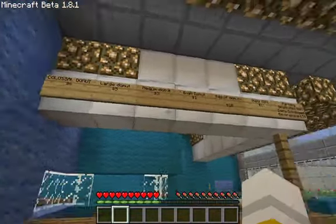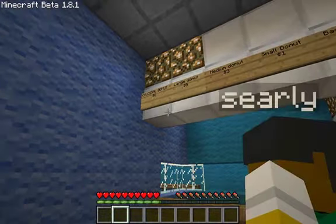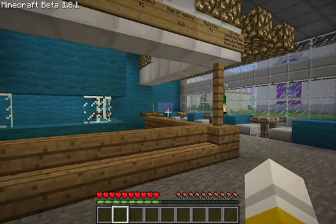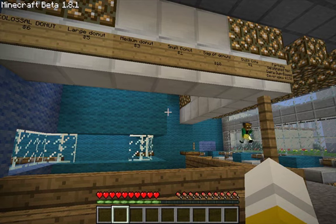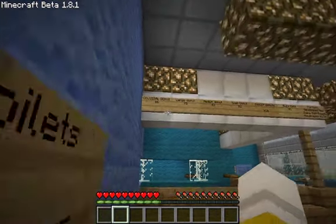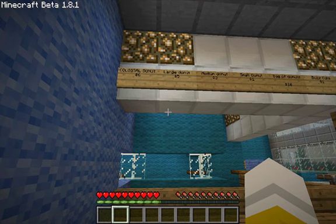In here we have a small list of what they serve. Colossal Donuts - that was shown in the Treehouse of Horror episodes, where Homer asked for a Colossal Donut and didn't get the size he hoped, which was the size that Lard Lad was holding. He said, 'I asked for a Colossal Donut and I'll get one.'